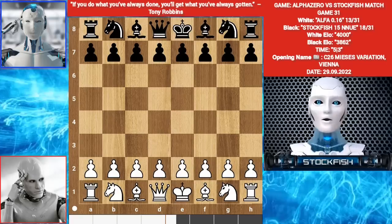Chess friends, older versions of AlphaZero had some glitches and bugs. I fixed AlphaZero's UCI coding by using LelaZero's paper. It has become the new version of AlphaZero, AlphaZero 16.